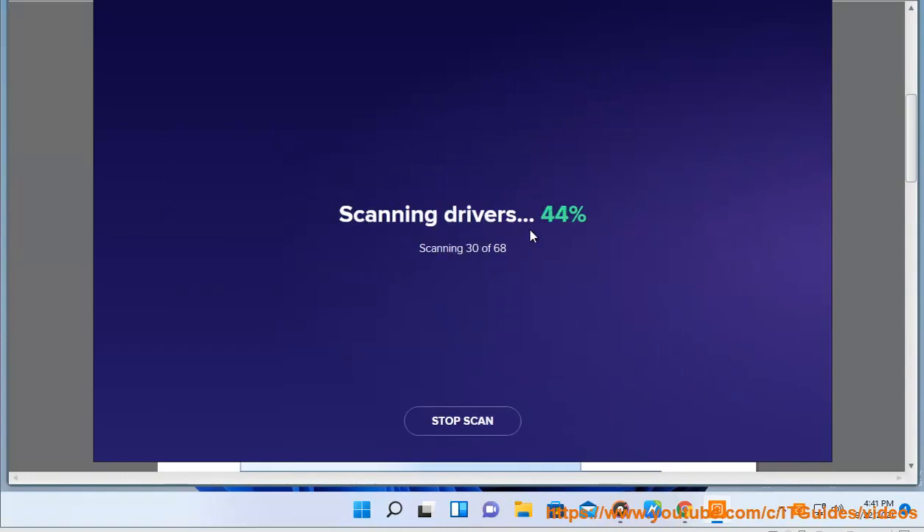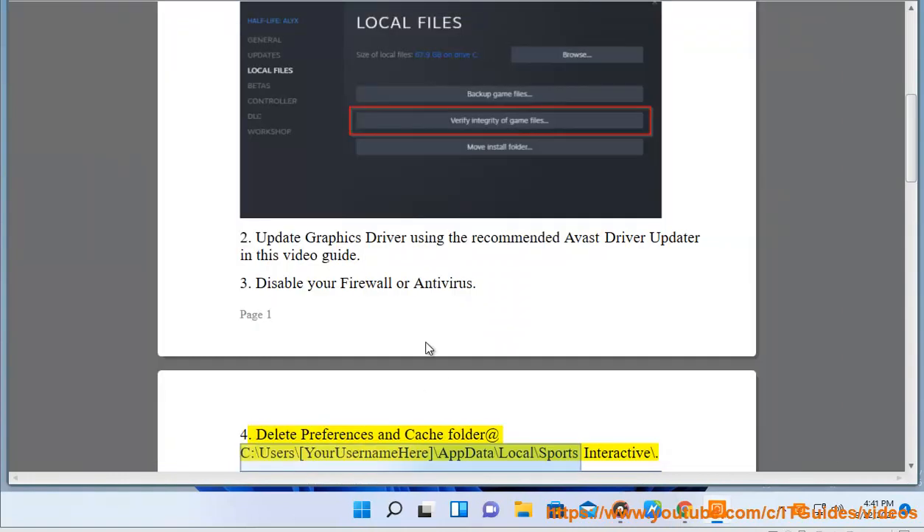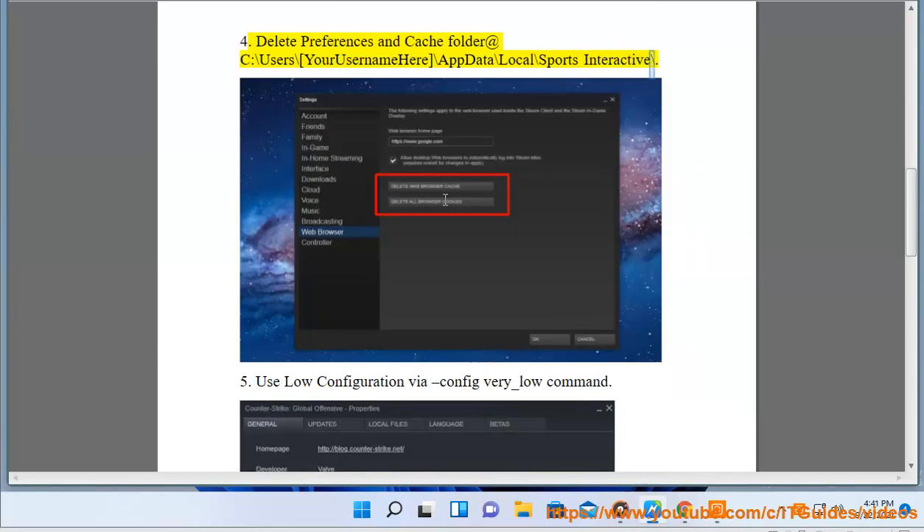4. Delete preferences and cache folder at C:\Users\[your username]\AppData\Local\Sports Interactive\.